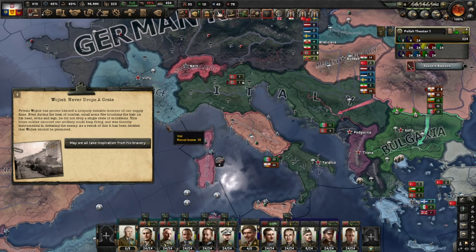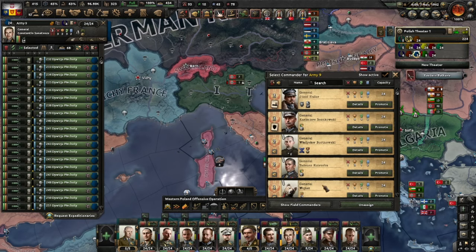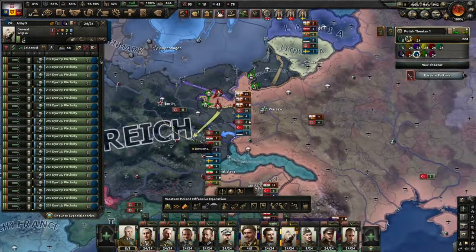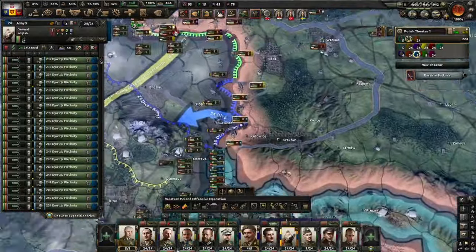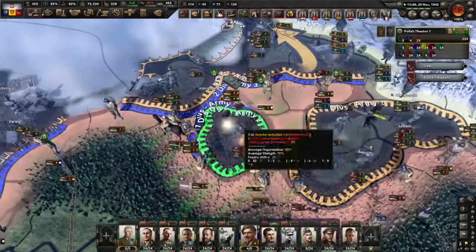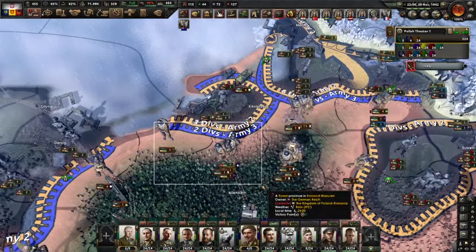When I look at the requirements for the bear, I do need this country to be at war with Italy. So I'm just calling in Iran and we should be fine. Successful! I actually cut off Königsberg — well, it's not a pocket just yet, it's the size of a small country. We should be able to grab it. And here we are: Wojtek never drops a crate. Private Wojtek has proven himself a uniquely valuable member of his supply lines. Even during the heat of combat, small arms fire brushing the hair on his head, arms and legs — he did not drop a single crate of munitions. This brave soldier ensured our artillery could keep firing and was thereby instrumental in defeating the enemy.